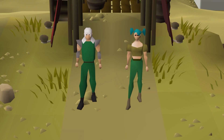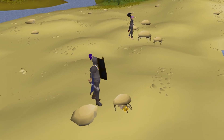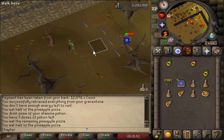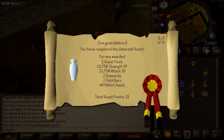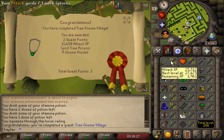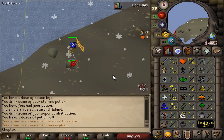Not rock crabs — but seriously, everybody goes to sand crabs nowadays and rock crabs are completely empty. Free XP. 40 ranged. Quests are the way to go for early levels. Did Waterfall Quest already back when I started the account. Now Tree Gnome Village complete for 36 attack. And now for strength training.